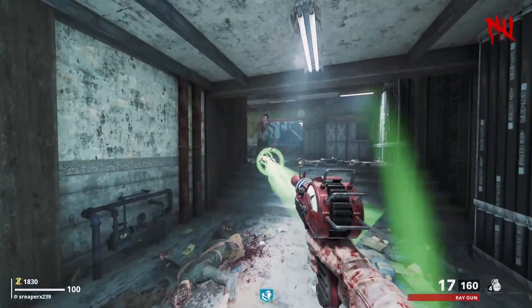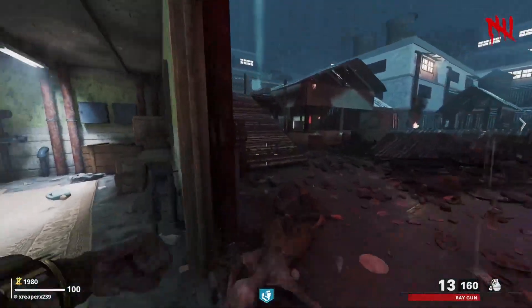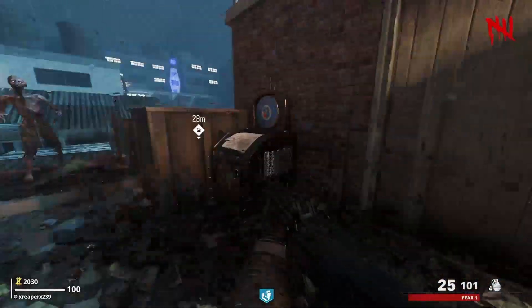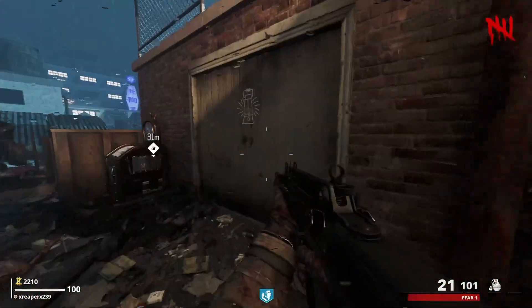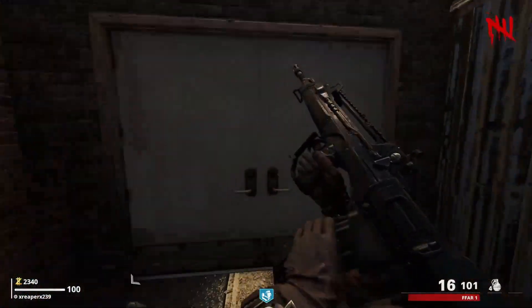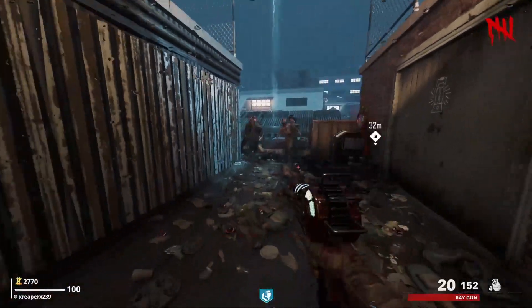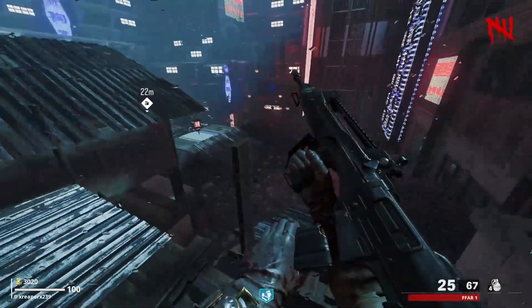That almost downed us. Ray Gun probably isn't in our best interest right now, especially for points. So we're going to — yeah, one shot from that is almost enough to take us down. Not about that life. This area has that thing on it — can't do anything there. Let's turn on the power first. So we got to find power somewhere else, I think. This is an OP Ray Gun for sure.